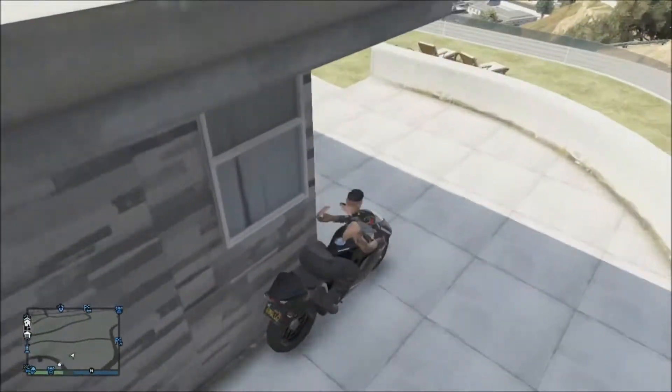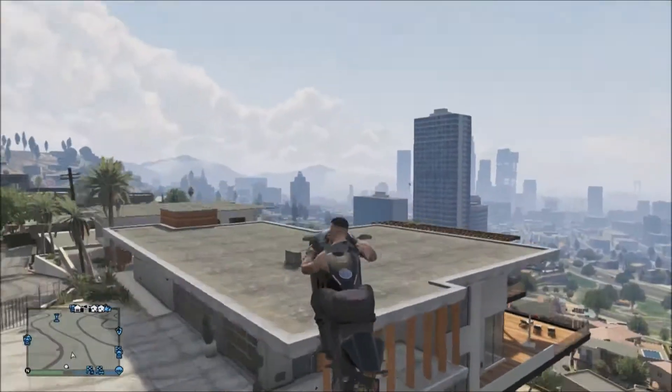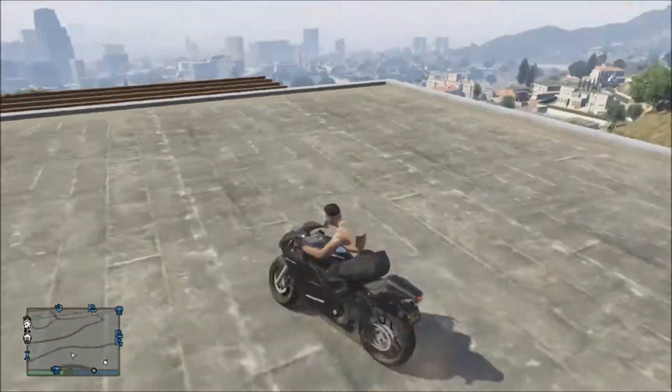And once you get to the wall at the end, you are going to want to slightly pull a wheelie on your controller and aim for Martin Madrazo's roof. Once you are on Martin Madrazo's roof, you're going to want to go to the edge, just like this.